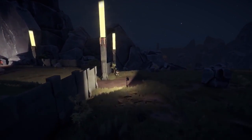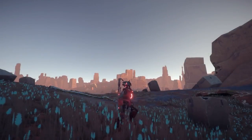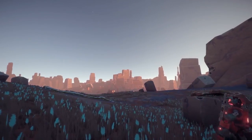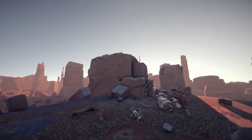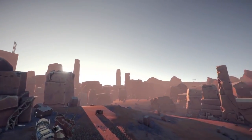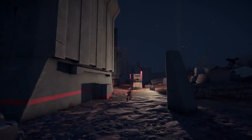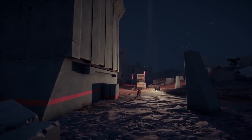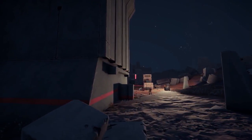In The Signal from Tolva, you take remote control of a robot chassis on the surface of the planet. When you're not exploring the ruins of alien spacecraft for the origins of The Signal, you're going to be fighting enemy factions for control of various locations across the world. The faction you're working with already has a strong presence on the planet, but it's down to you to expand that influence and to use their resources to uncover the secrets of The Signal. Rival factions are here too, and they're going to be working against you.